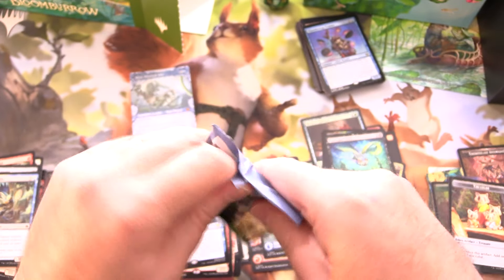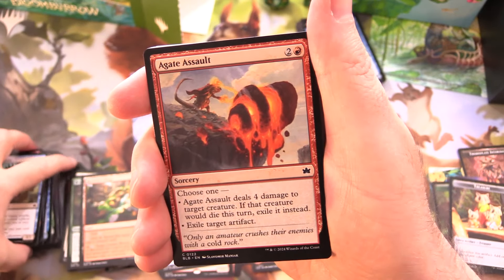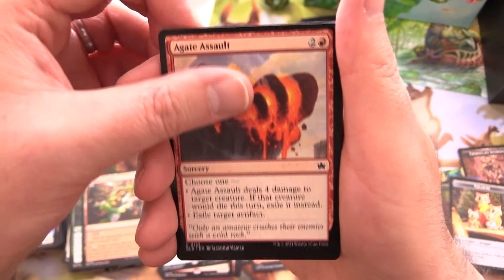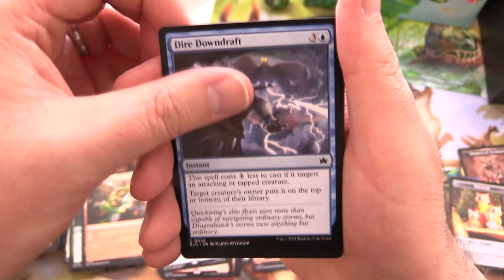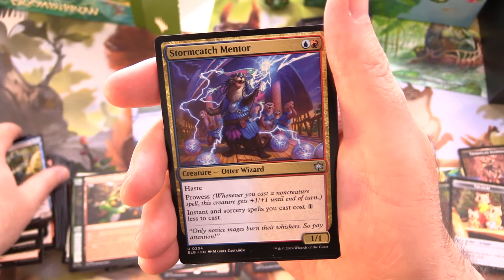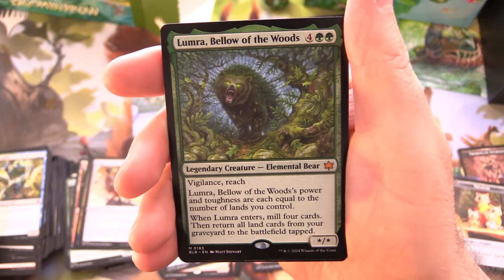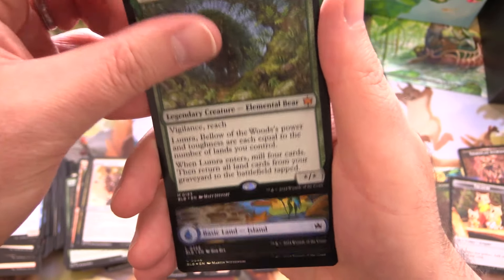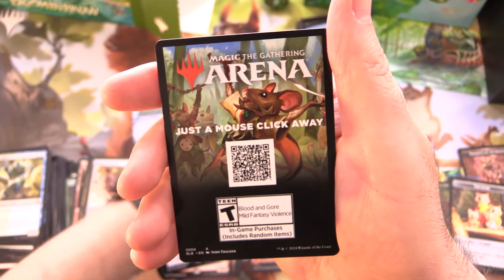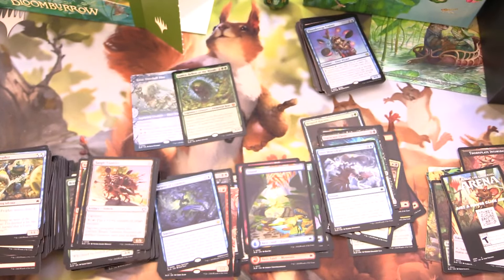Final pack of Bloomburrow — looking forward to all the Bloomburrow goodness. Link in the corner to the complete playlist; we'll be adding to that as the days and weeks progress. This set officially releases next Friday, so stay tuned for that. We've got Agate Assault, Psychic Whirl, Treetop Sentries, Dire Downdraft, and Carrot Cake — delicious. War Squeak, Hidden Grotto, Pond Prophet, and Stormcatch Mentor — an Otter Wizard, awesome. Hunter's Talent, Tangle Tumbler, and a Mythic — yes! Lumbra, Bellow of the Woods — awesome. So two Mythics. Maybe we'll be in the Greatest Hits playlist, link in the corner. And an Island, Foil Dire Downdraft, and MTG Arena. Go to your local game store this weekend and take part in a Bloomburrow pre-release — I bet you'll enjoy it.